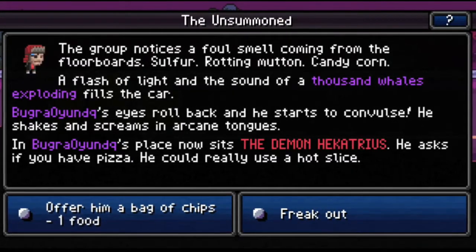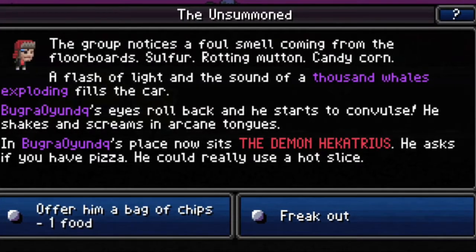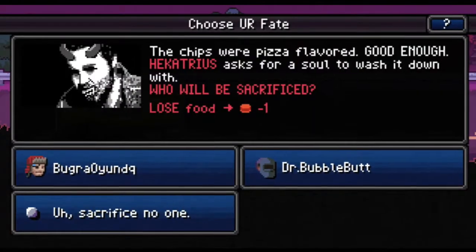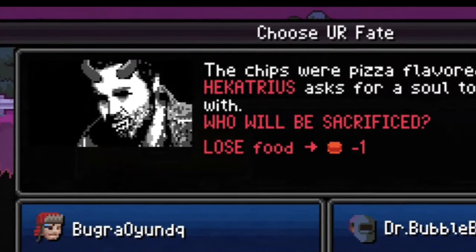The demon Hecatrius in the Unsummoned rare event: The Unsummoned is a rare driving event where a demon comes out of the vehicle floorboard and asks for pizza. Giving him food will allow the demon to turn a character into a demon with red skin and a pitchfork. The demon picture used in this event is never seen again in later versions of the game.